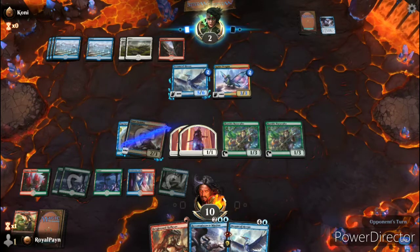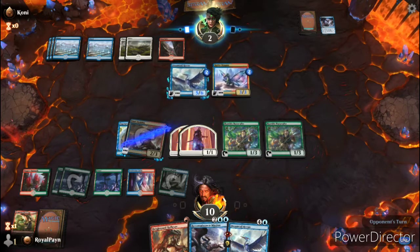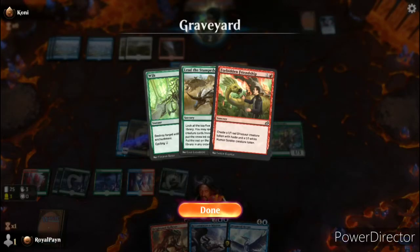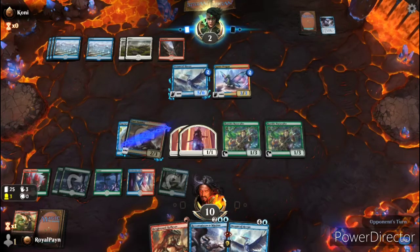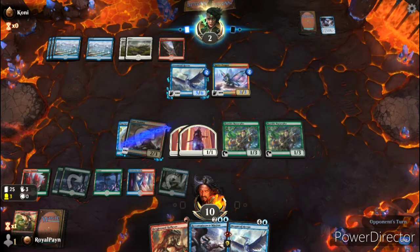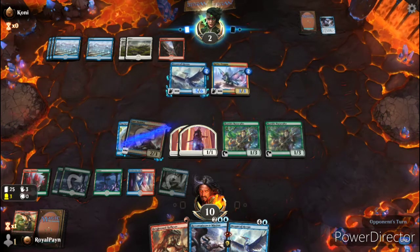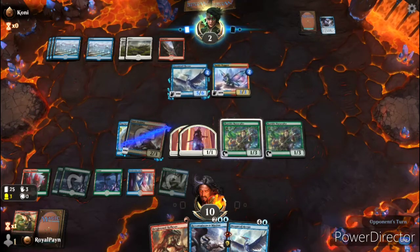Are you good with the two non-creature spell part? Because everything we have on the board is humans, so Dreamtail Heron is not an option. We have four attackers, so next turn is a maybe — but it's a matter of getting to next turn.